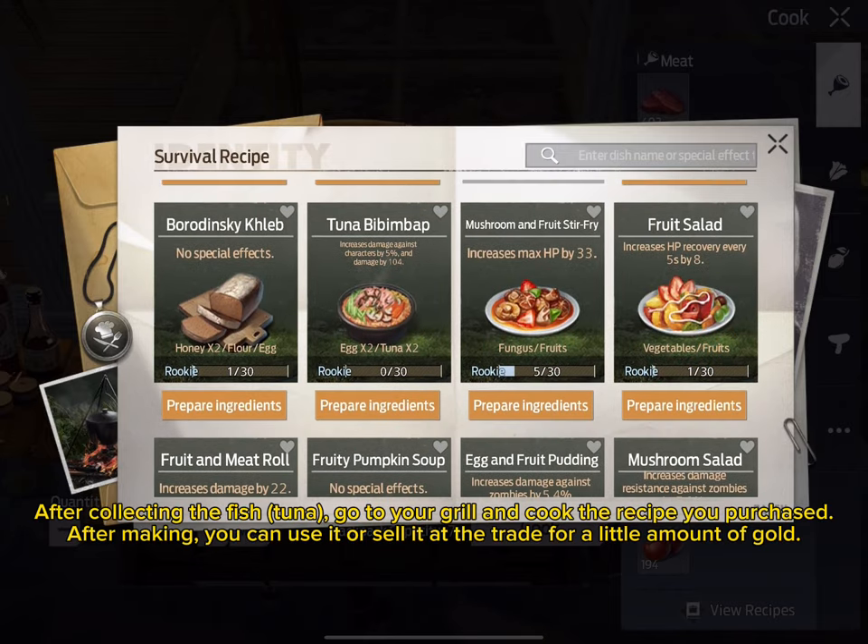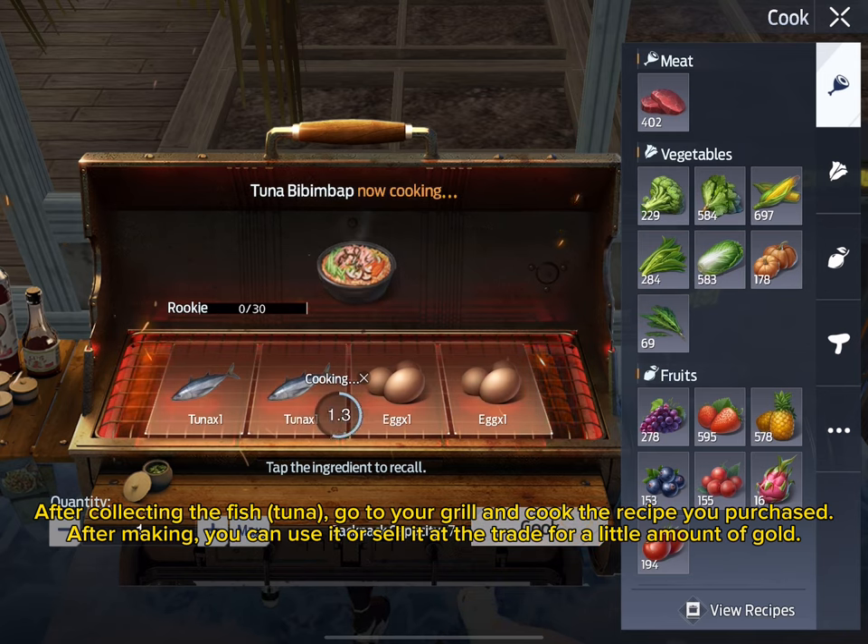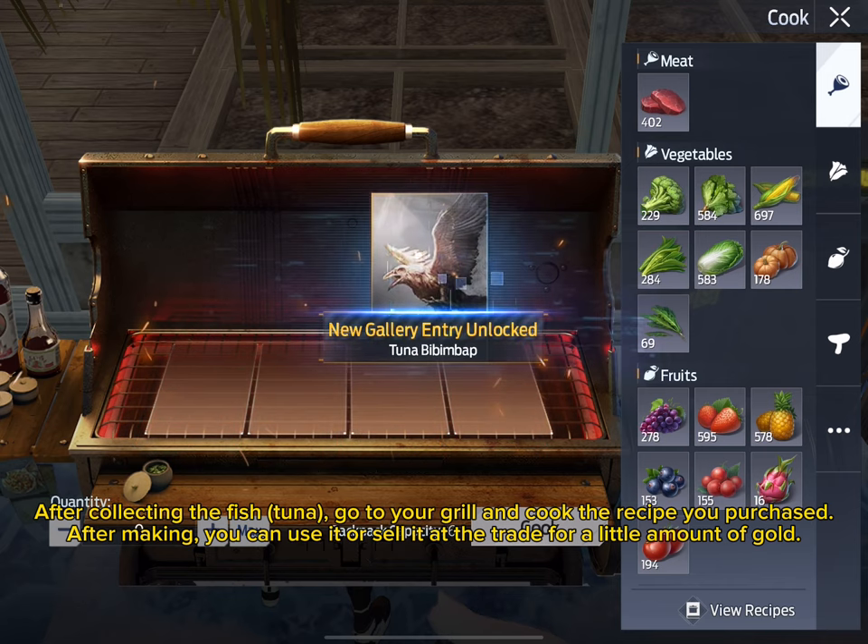After collecting the fish tuna, go to your grill and cook the recipe you purchased. You can use it or sell it at the trade for a little amount of gold.